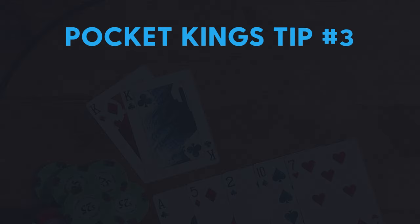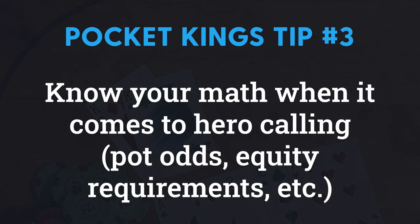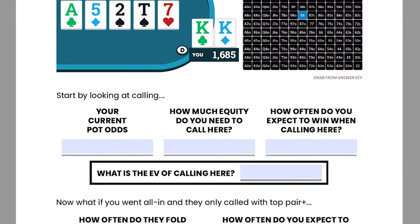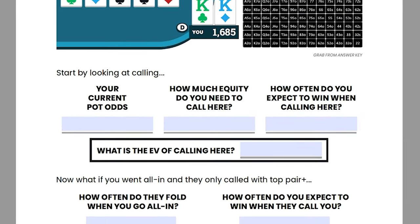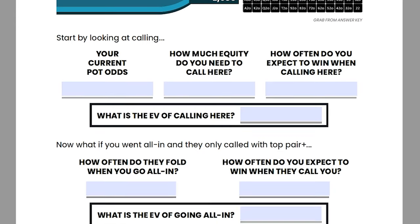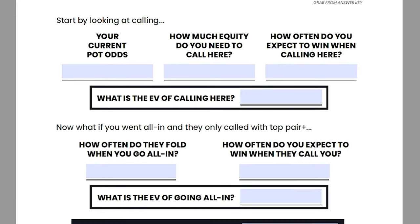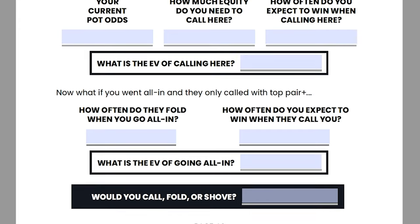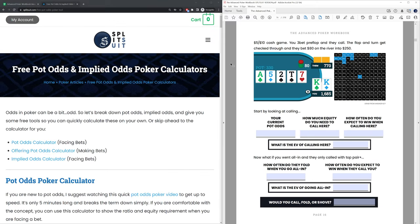Tip number three is to make sure that you understand the math when it comes to hero calling. Understanding pot odds, estimating how much equity you likely have, and comparing that estimated equity to the pot odds to figure out if this is a plus-EV call is going to be extremely important. The exercise has you first look at the EV of calling, then compare that to the EV of raising — in this case an all-in — and finally compare all of those numbers against folding, which is of course zero EV.